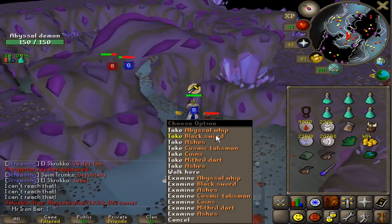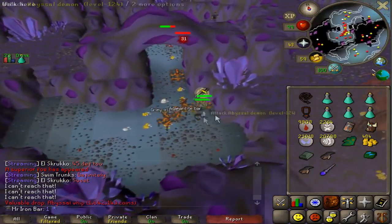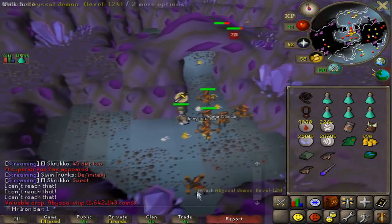Abyssal whip — speaking about the RNG, I got it! Now I'm back at like four whips in my bank.